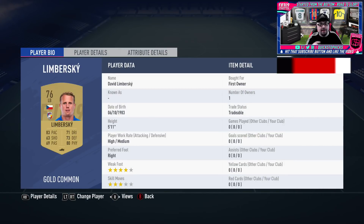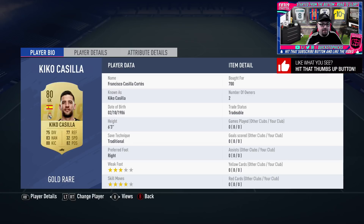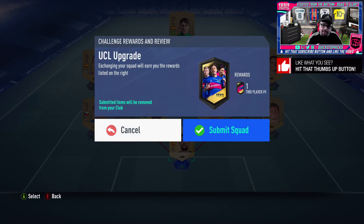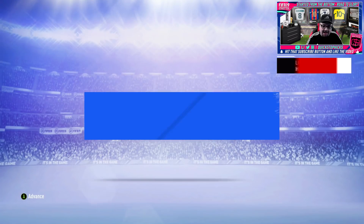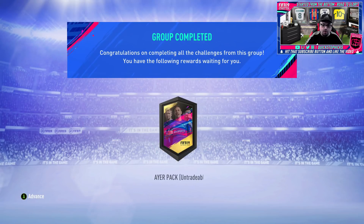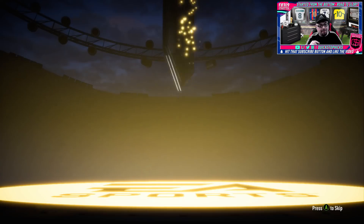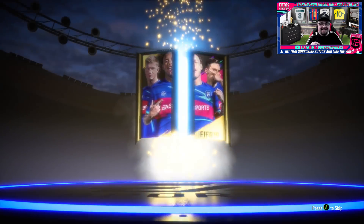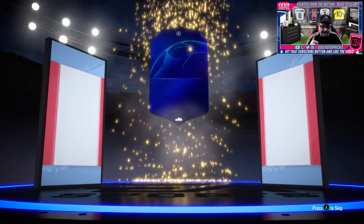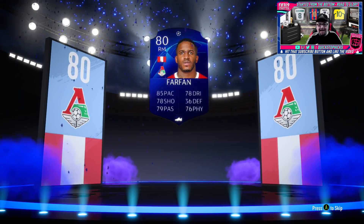Our pack luck is not very good. After we've done this we might go and have a look at the team a little bit, play a few games. We have four players sold, players bought — trying to find the right balance for the team. First UCL two-player pack — can we get anything decent? We get Farfan. Absolutely nobody decent.